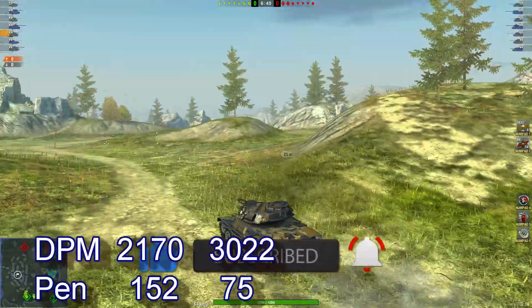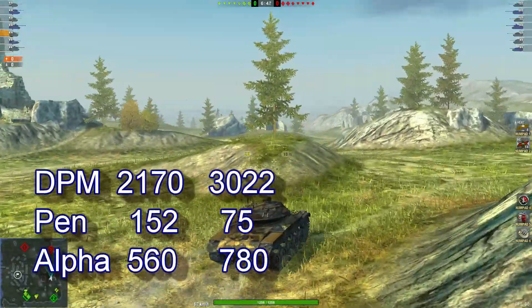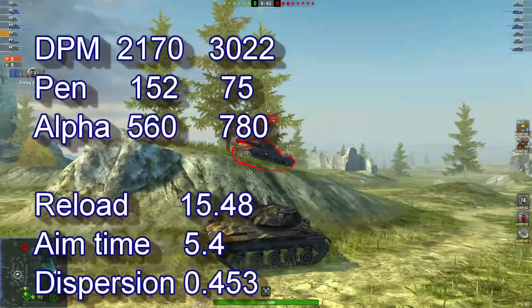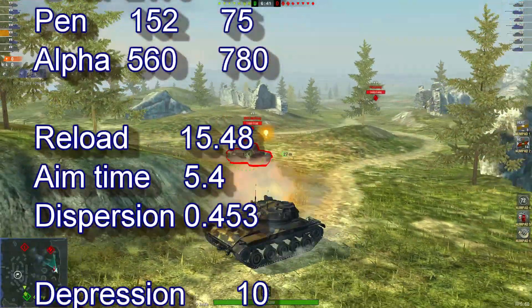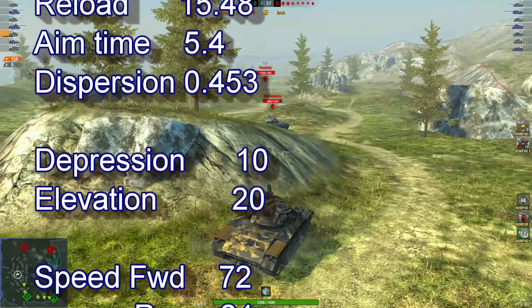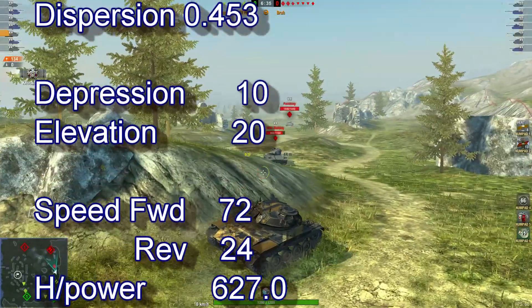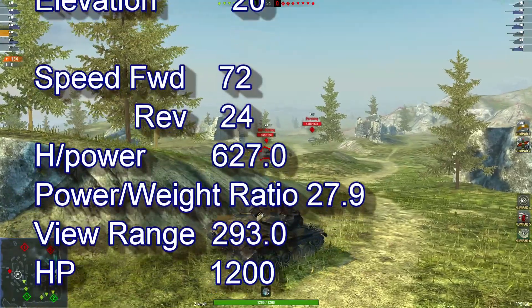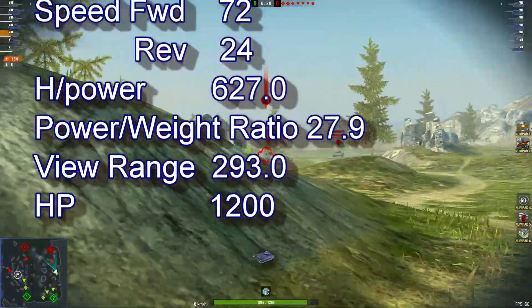Looking at 2170 WPM, 152 pen, 560 alpha, reload 15.48, aim time of 5.4, dispersion of 0.453, depression 10, elevation 20, speed forward 72, reverse 24, power-to-weight ratio of 27.9.